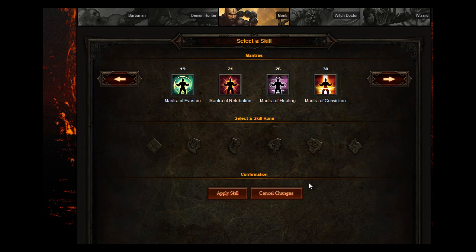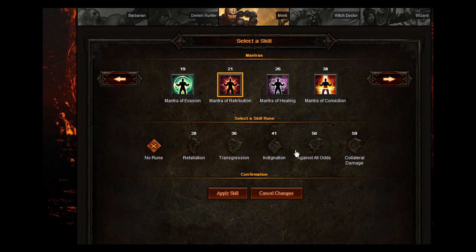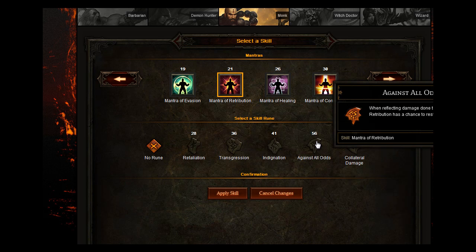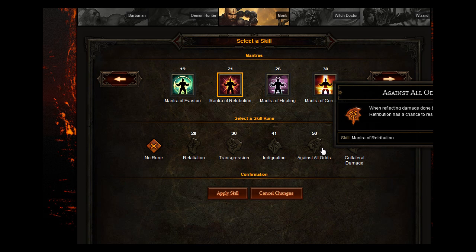For your mantra, what you want to go for is Mantra of Retribution. Recite a mantra that causes you and your allies within 40 yards to reflect melee damage back at enemies, dealing Holy Damage equal to 40% of the damage sustained. The effect lasts for 3 minutes, and for 3 seconds after activation the effect on you increases to 80% of the damage sustained. You want to go for Against All Odds — when reflecting damage, Mantra of Retribution has a chance to restore free spirit. You get that burst for 3 seconds after activation, so that's a good skill rune to go with it.